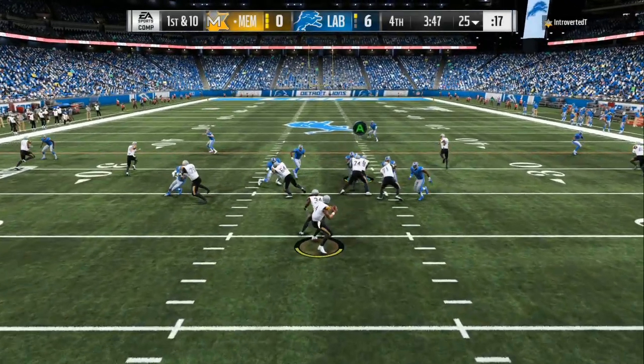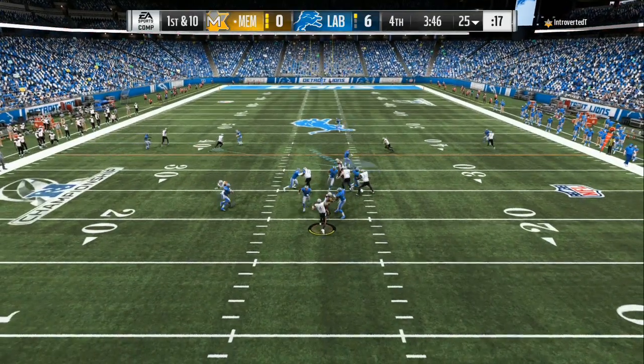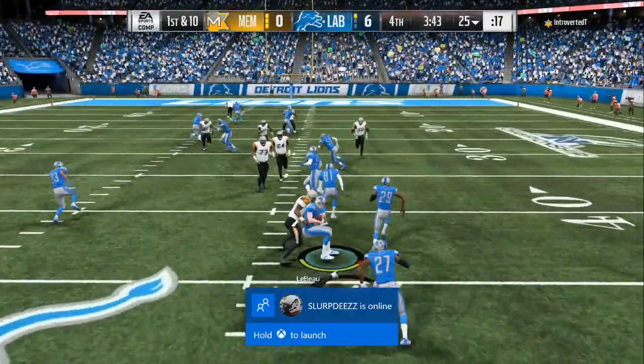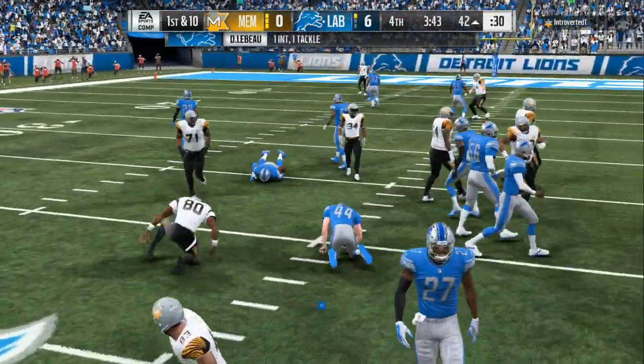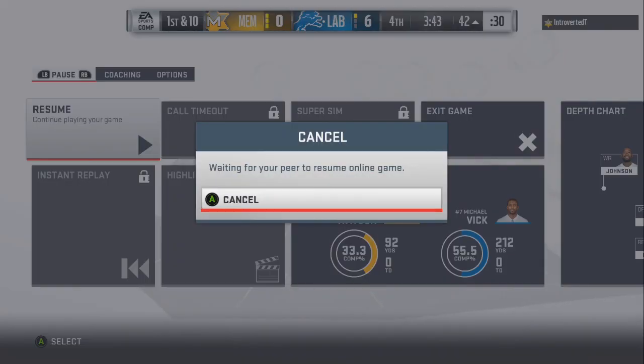In this video you are able to make two different coverage shells. Once he blocks the running back and tries to do play action, it's gonna send somebody else free, so you're automatically going to get a free blitzer on this play. Now if he starts slide protecting, that's gonna open up the floodgates for the ends to start looping in.